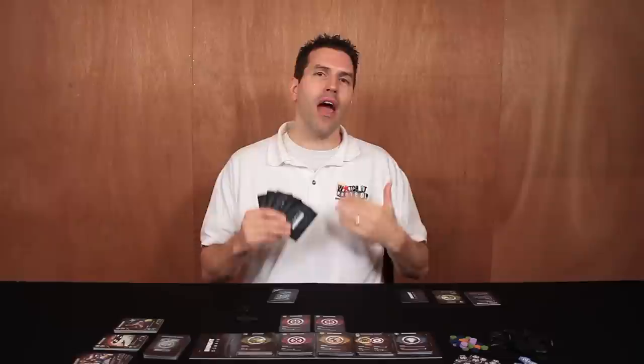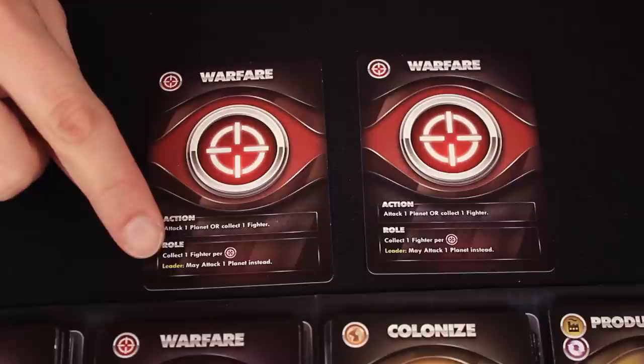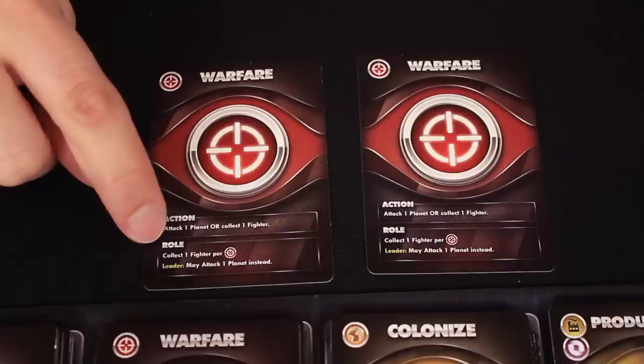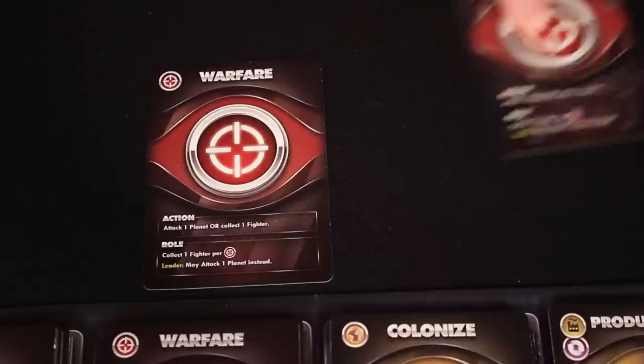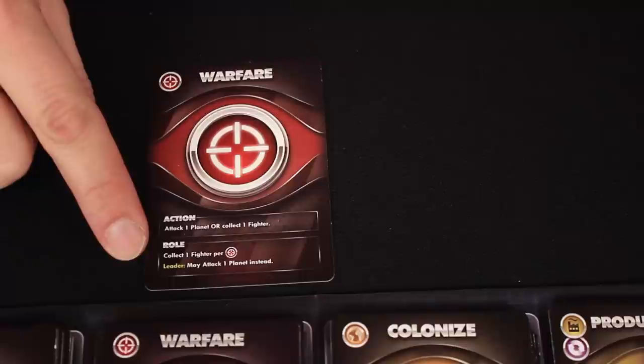During my roll phase, I'm considered to be the leader, and my opponents are considered potential followers. Being the leader during the roll phase does have its benefits — some of the cards have a leader bonus under the roll section. This one says I may attack a planet instead. So instead of using the roll effect to collect additional fighters, I can attack a planet. The key thing is that as the leader, I'm the only one who can choose to attack a planet during my roll phase. Other players who choose to follow can only collect additional fighters if they have warfare cards to play.